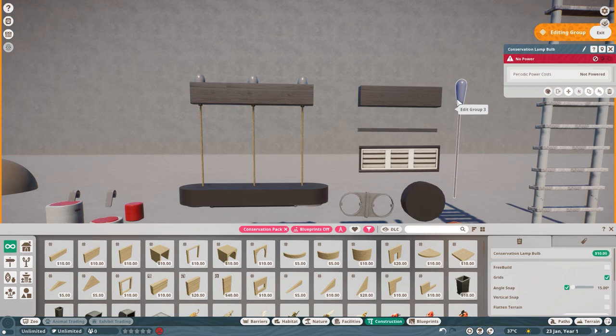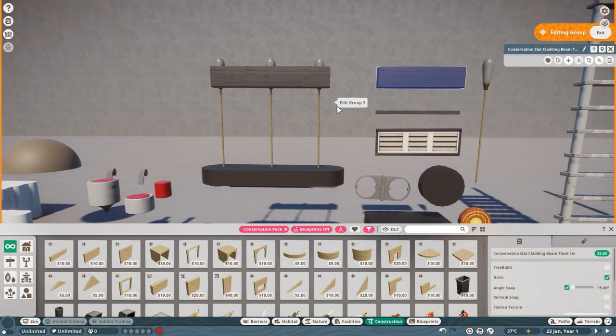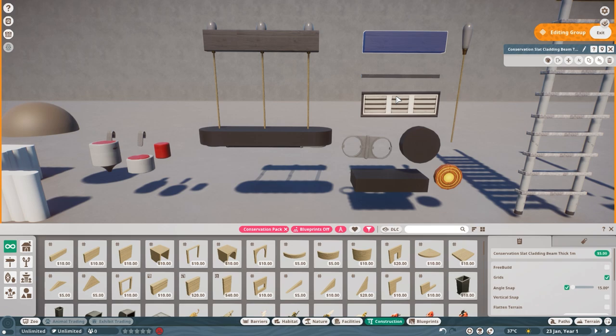The annoying thing was that these light bulbs themselves were very long and they were sticking out of the ceiling. Then Mike simply said, well, why don't you just use one of these cladding pieces and make a small border over here? That way you can sink them more into the ceiling and it doesn't look as bad. So essentially that's a way you can make your own lamps that look different from what you usually have in your zoo, and that's also a lot of fun.